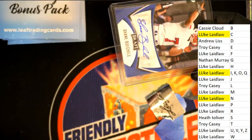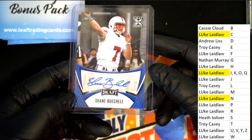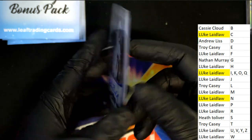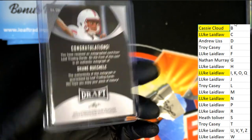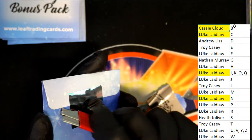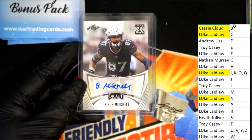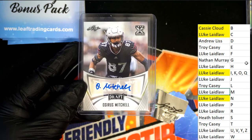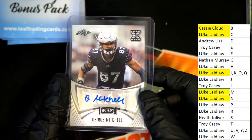And now here we go, another auto. This is Leaf Rookies, letter B owner — congratulations, KC gets one, way to go KC. Another autograph here, letter M, and Luke, congrats to you with your rookie card — Osiris Mitchell.